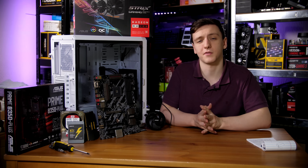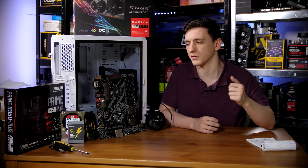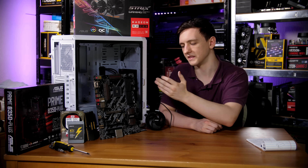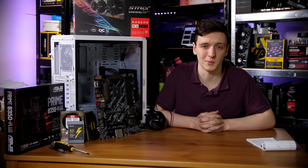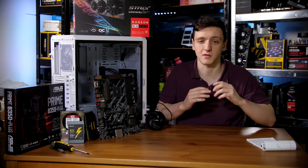I recommend pre-routing cables before installing the motherboard — route the 8-pin CPU header cable up top and the 24-pin around the side so they're easy to connect once the motherboard is in place.